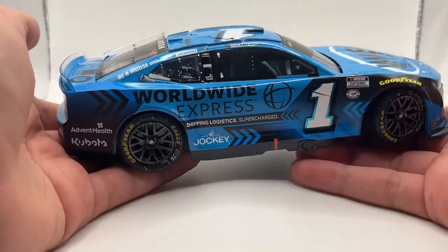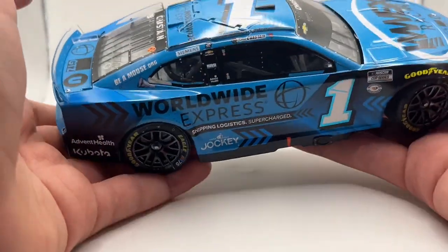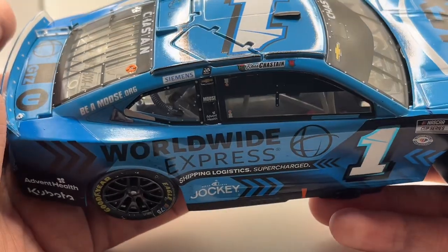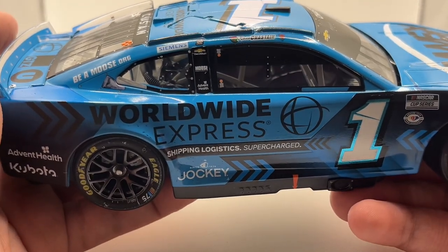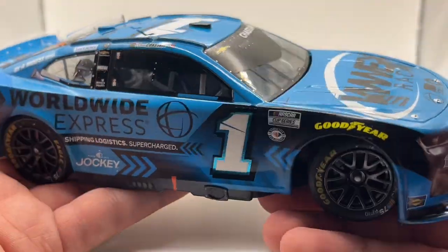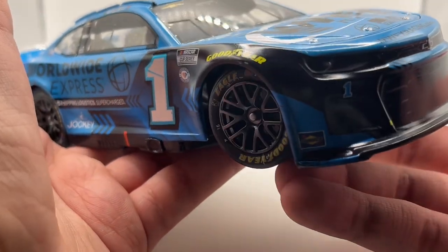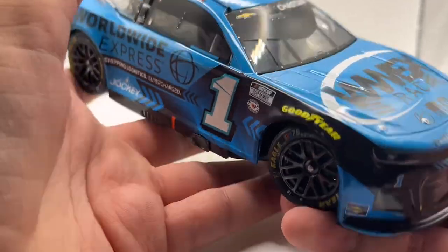DIN number 366 out of 504. On the other side, pretty much the same stuff — you have AdventHealth, Kubota, Worldwide Express, Shipping Logistics, Supercharged, Jockey, Beamoose.org, Simons. Then you have the winner sticker and the Ross Chastain with the rose. On the name rail, you have Chevrolet, Moose Fraternity, AdventHealth. And then the one with the chrome outline, NASCAR Cup Series logo, the 75th anniversary as well, and the Goodyear above the tires with the NASCAR 75 logo on them.